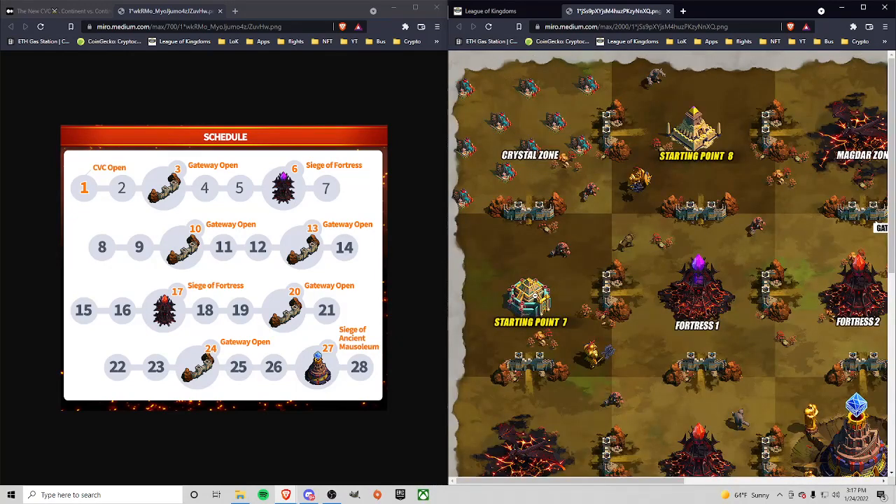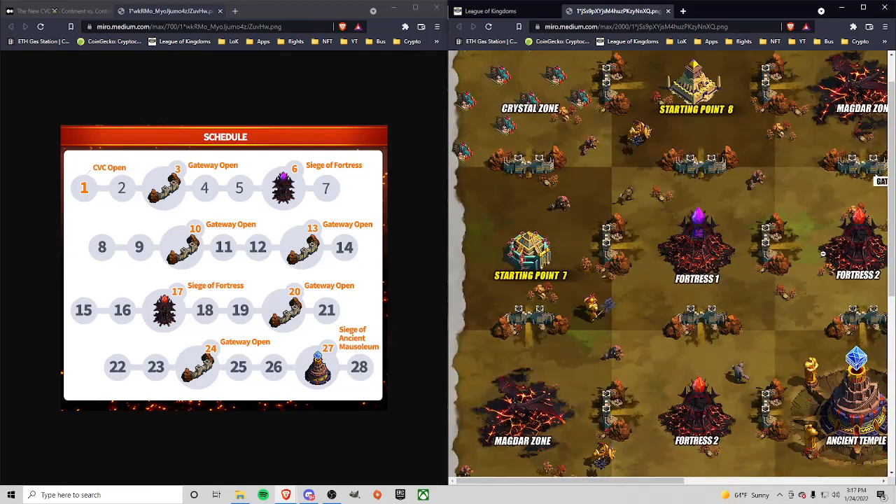If we're starting here in zone seven, this front gate opens on day three. Then on day ten we will have our next gateway open, which will be the crystal gate. So if we were in starting point seven, we'd be fighting starting point eight, with us warring fortress one on day six, and then at it on day ten for the crystal zone. On day 13 the fortress two gates will be available, then the siege of fortress two is on day 17.